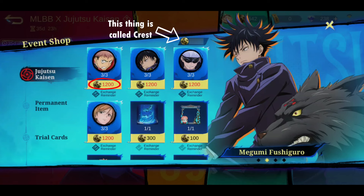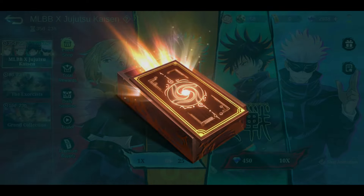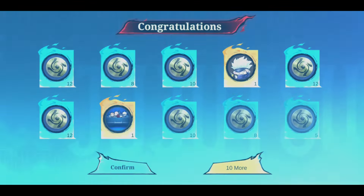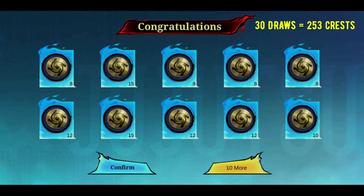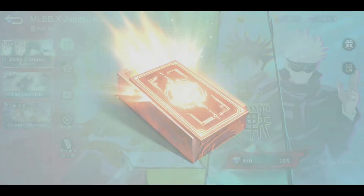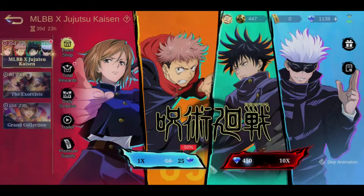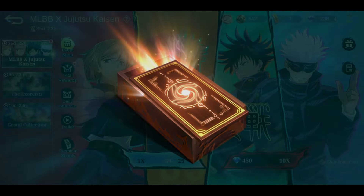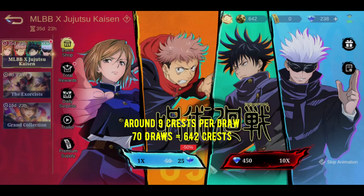Let's determine the number of draws we need to get the skin. We can get 642 crests with 70 draws, which is around 9 crests per draw. In order to get 1,200 crests, we will need to draw 133 times.